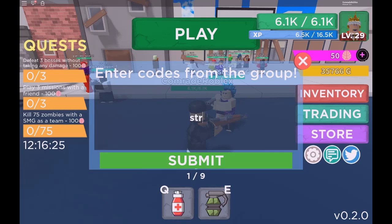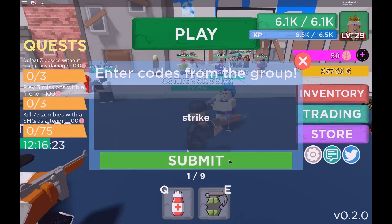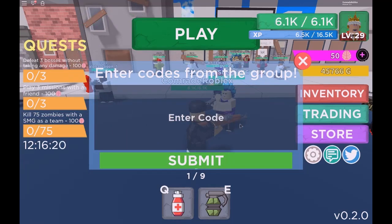Another code, Strike, gives another 10,000 gold. I don't even know what I'm gonna do with all of this.